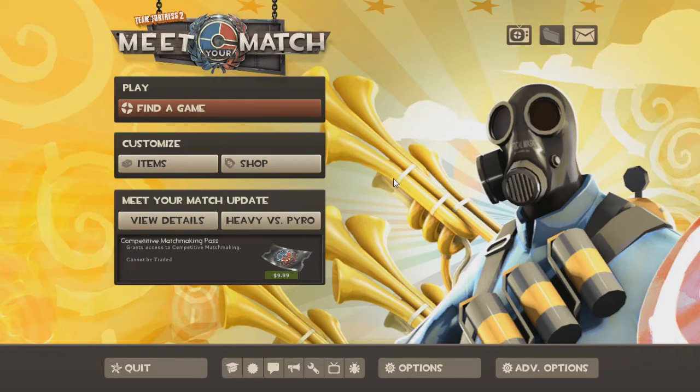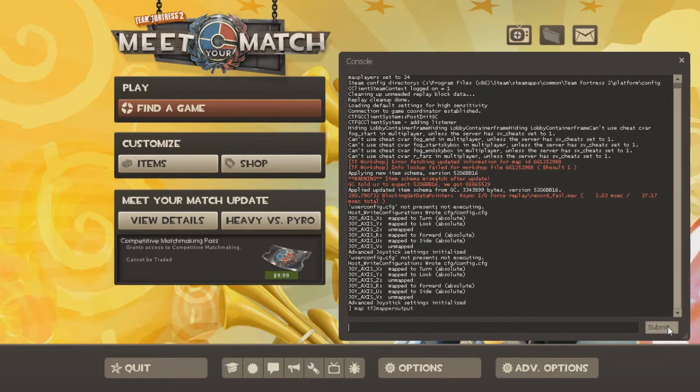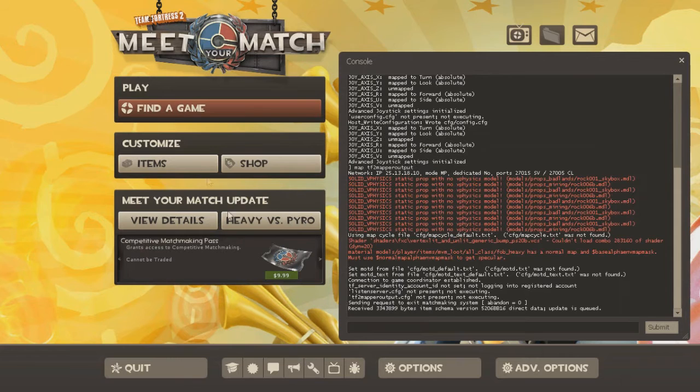Now that we got that out of the way, press the tilde key on your keyboard — it's under the Escape button. After you press that, type in 'map' and your map name. It will take a while to load.